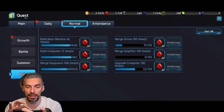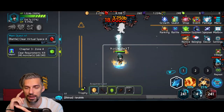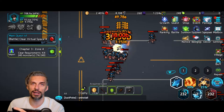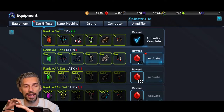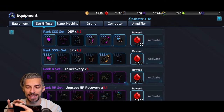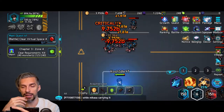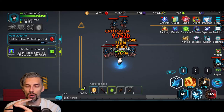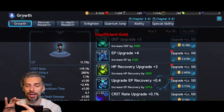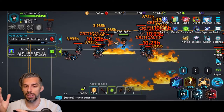At some point your progression slows down — for me it's Chapter 3 Zone 4 where enemies get harder. You can wait it out or spend diamonds for better gear to push through. We lack both damage and defense here. I decided to focus on gear to complete set effects — for example, finishing a defense set multiplies defense by 3x. After completing sets, we're taking noticeably less damage and can push a few more levels.